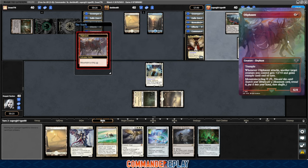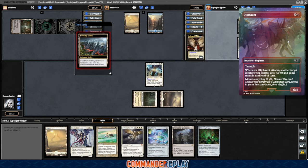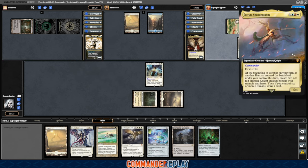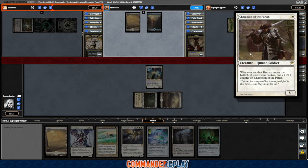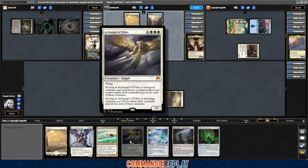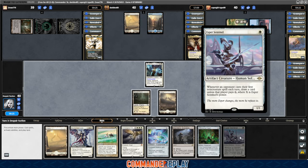Oliphant — 6/4 Trample. Whenever it attacks, another target creature you control gets +2/+0 and gains Trample until end of turn. Mountain Cycling — cute little card, I can appreciate that. They're going to swing the Champion of the Parish over to the Atraxa. Could go straight to Archangel of Tithes, but I do want to get some of this setup going. Brings it back to our turn — Esper Sentinel, even more setup. Love that.